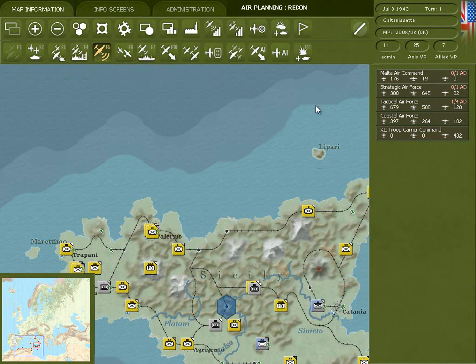On the right hand side, you have the different air headquarters which you can select, and this allows you to view their air directives, modify them, or create new air directives for the headquarter. We've already had some air directives set up by the computer, so you don't need to create new air directives.